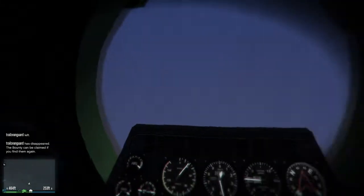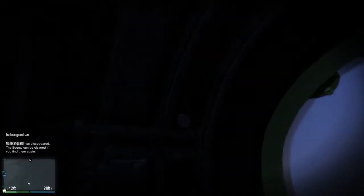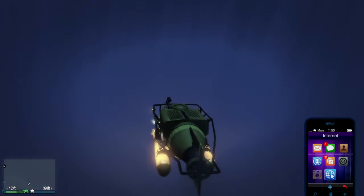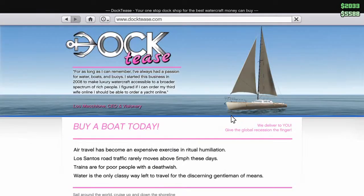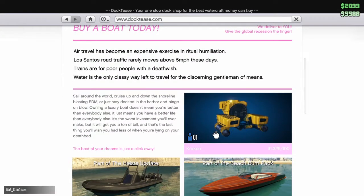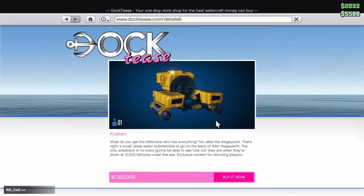So that's the inside of the submarine. I'm going to reassure you guys — you can't actually steer this thing from there. I'm pretty sure this thing will cost you 1.325 million. It's pretty cool. I kind of want to buy it, but I don't quite have it yet.